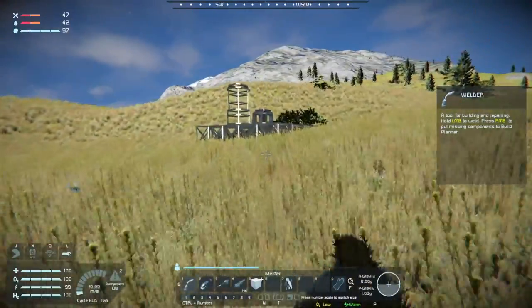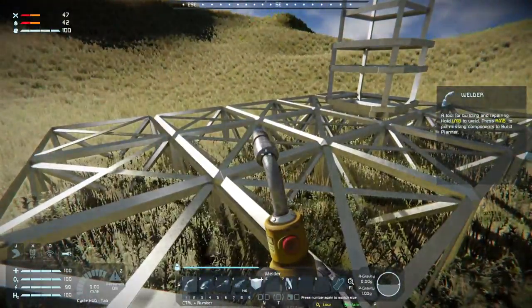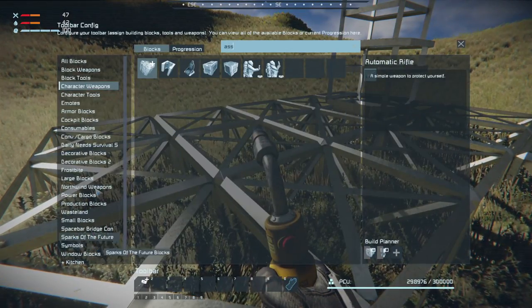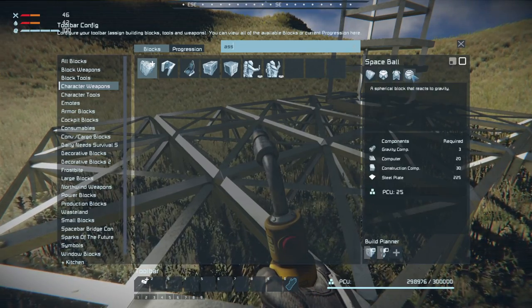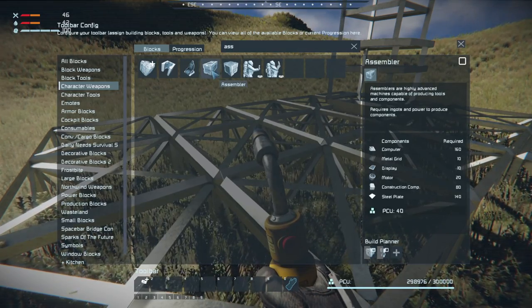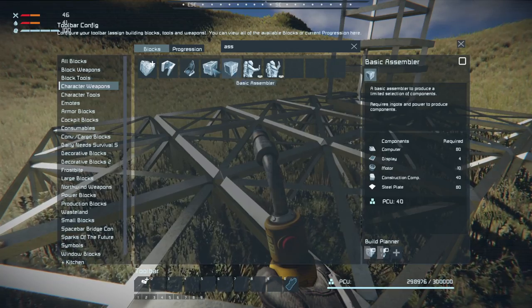We're experts at this game - we've played it for more than six hours, we don't use terms incorrectly. All right, assembler - here it is. Artificial mass gravity generator, spherical, the space ball - we don't need those anytime soon. Assembler... Basic Assembler: steel plates, construction comps, motors, displays, 80 computers.